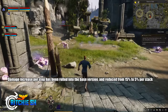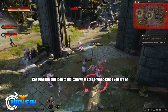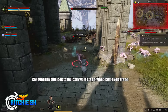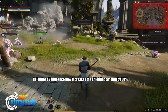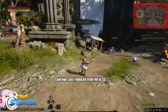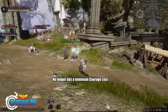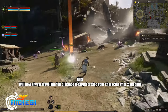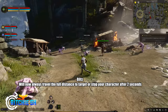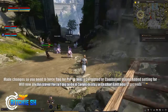Vengeance also added a cleave mechanic similar to basic attacks. Damage increase per step has been rolled into the base version and reduced from 15 to 5 per stack. The buff icon now indicates what step of Vengeance you are on. Relentless Vengeance now increases the shielding amount by 50%. Ground Pound courage cost reduced from 40 to 33 and adjusted to be a wide line attack. Fortify no longer has a minimum courage cost, and Blitz will now always travel the full distance to the target or stop your character after two seconds.